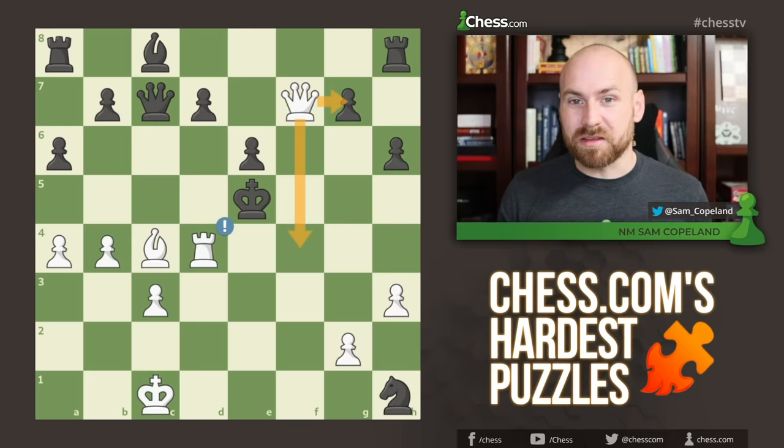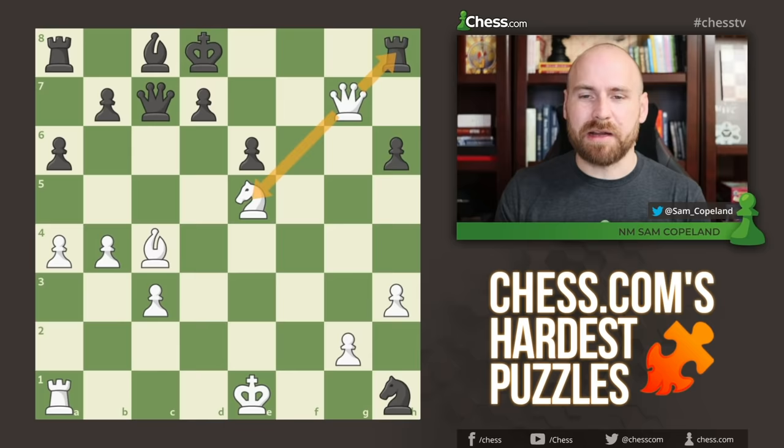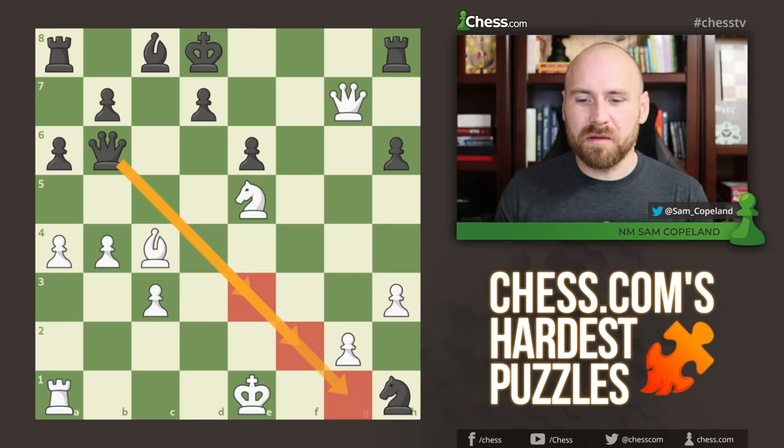So after queen captures on f7, the king falls back to d8. And now we have queen captures on g7, a pretty natural move that attacks the rook and defends the knight right here. So the best resource for black in this position is queen to b6. And now things get pretty tricky, especially if you're a greedy player. Black is threatening queen g1, queen f2, queen e3 — all of these checks on the dark squares are huge problems for white.